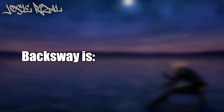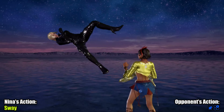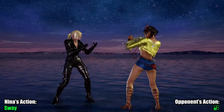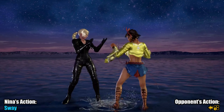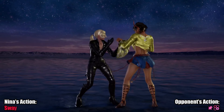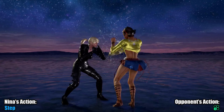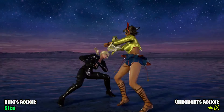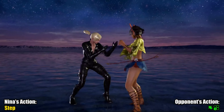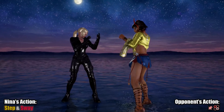Josie Rizal. Josie is yet another newer character that seems to have good answers for Nina's backsway. On its own, sway won't do well here, and sidestep left shuts down a lot of what she can do. The main use I see for sway here is that sidestep into sway can make df2 whiff, giving you a greater reward as a call out.